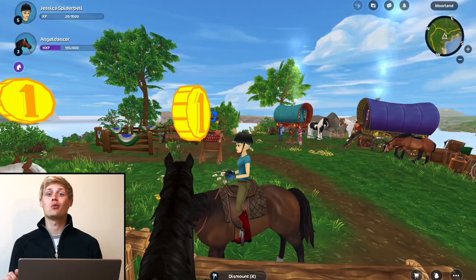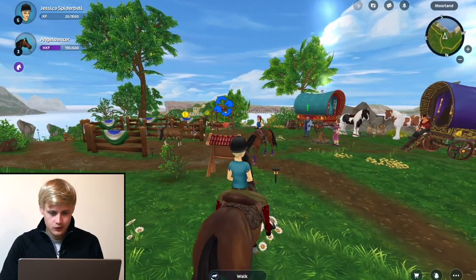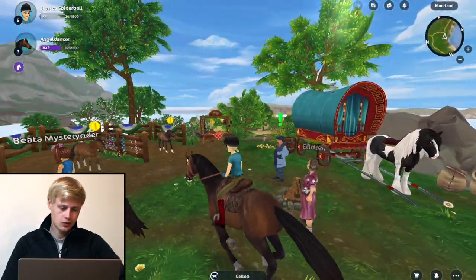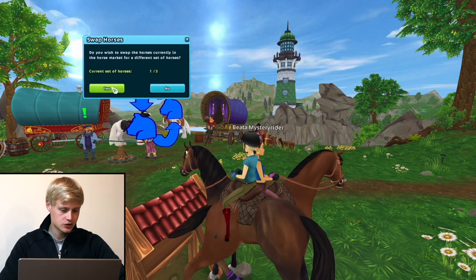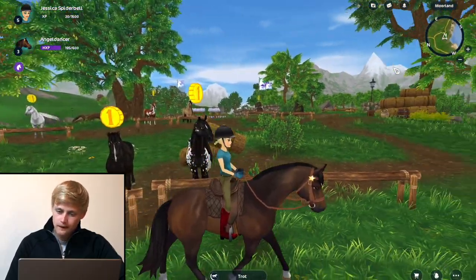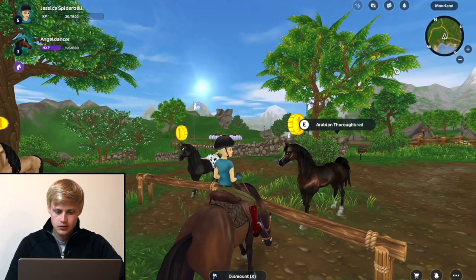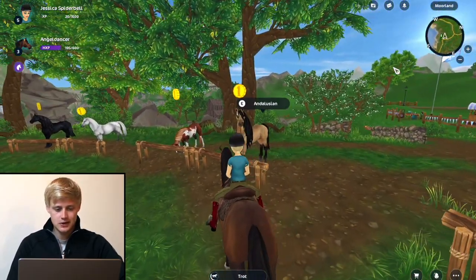Now we kind of understand how it works so we can go through a bit quicker. That's Macho — perfect. We have another horse! Now the next one I got was Antares. So what we're going to do is see what happens if we swap the selection. Now they have different horses. Let's see what's on the market now. Antares — hello beautiful! Oh, an Arabian. I should have made Andorra like an Arabian. Well, next time.